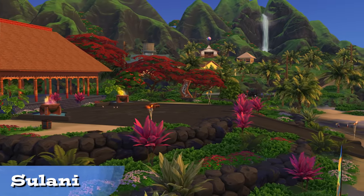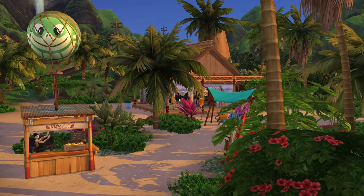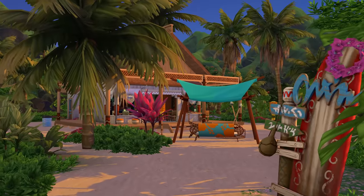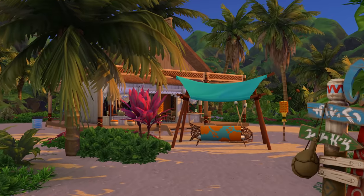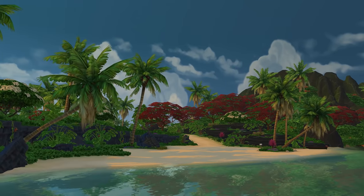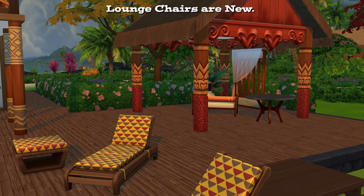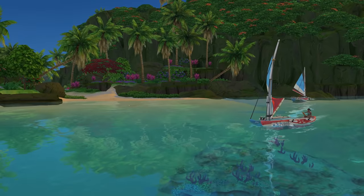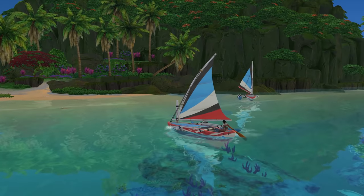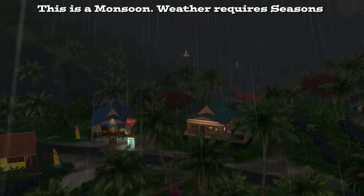First, the setting: Sulani. While I want my review to be gameplay-centric, I do want you to see some of what you get in the aesthetic areas. The new neighborhood of Sulani is definitely as great looking as you might hope. It is obvious that building a nice world was a high priority for Maxis and they did pull that off. The sun shines bright and there's a pretty view everywhere you look. It feels like a lovely place to live and has its own unique weather patterns for Seasons owners, even a monsoon.